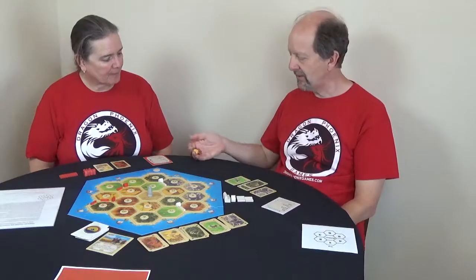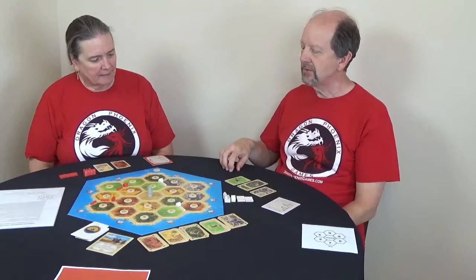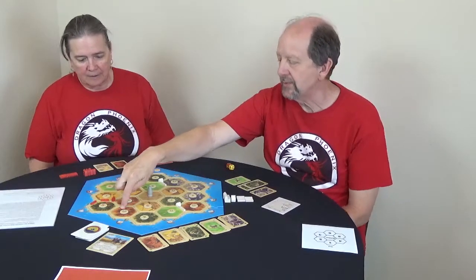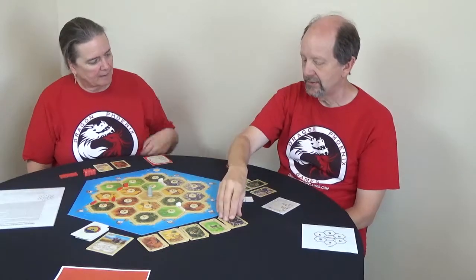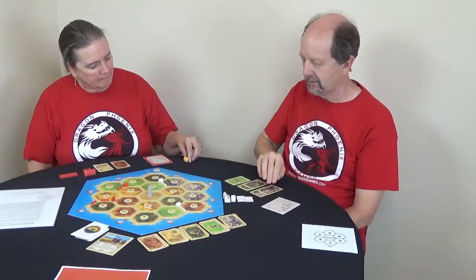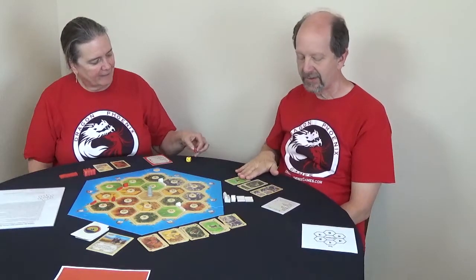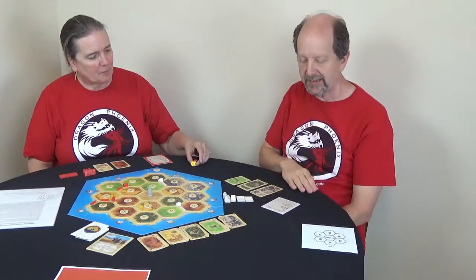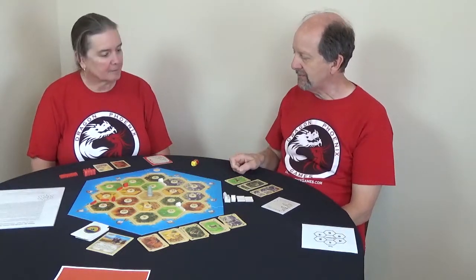Now it's Harvey's turn. I'll roll — I got a ten. There are no settlements or cities on that number, but on this ten I have one settlement so I'll get one stone. I don't have exactly the right resources to build anything right now, but Carly does have some things that would help me.